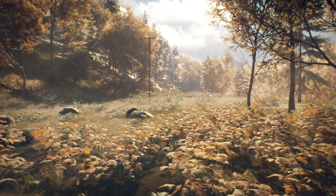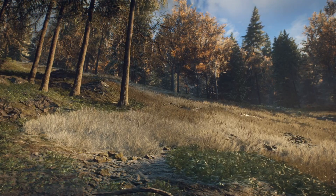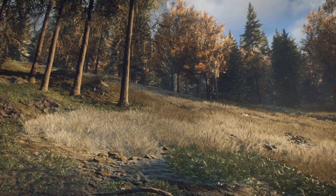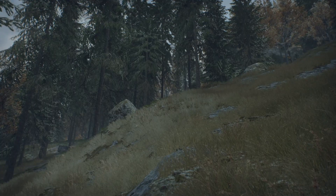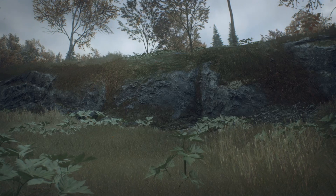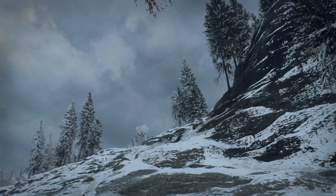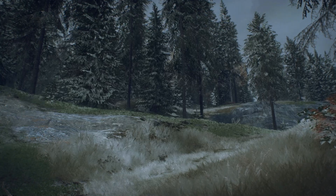Mountainous areas are really plentiful with cover — they offer all the benefits of forests plus elevation. This elevation can be both a good and bad thing. If enemies have any mortar or rocket launcher, rockets will have less travel time to impact in your vicinity. So whenever you're fighting enemies with shoulder-attached mortars, tank rocket pods, or harvester rocket pods, be mindful of the elevation and how that affects rocket and mortar travel time.